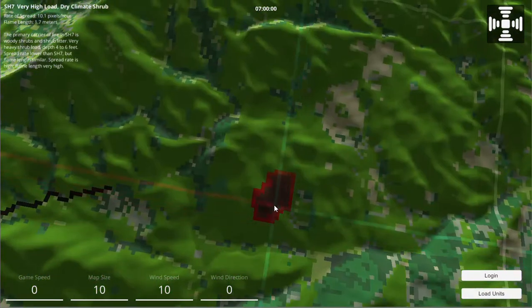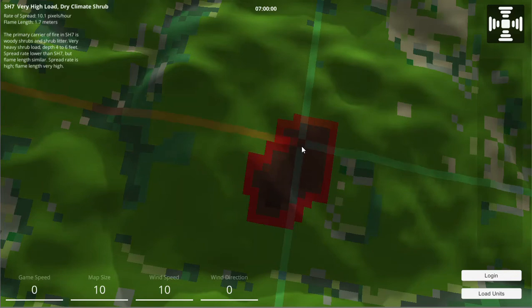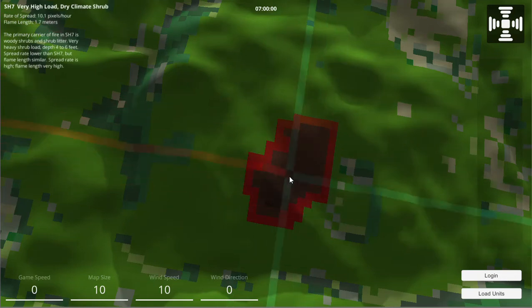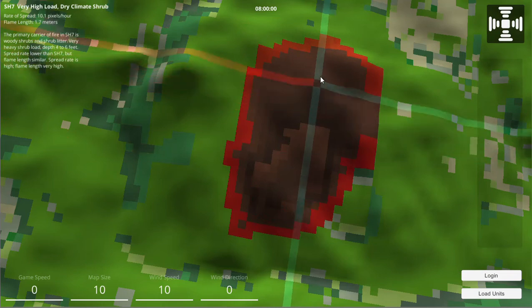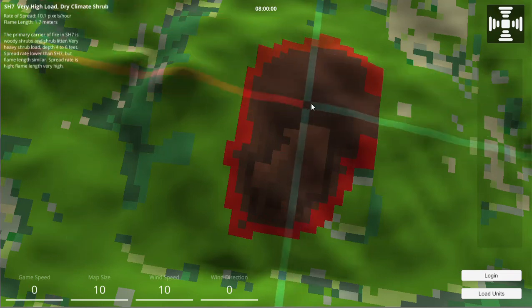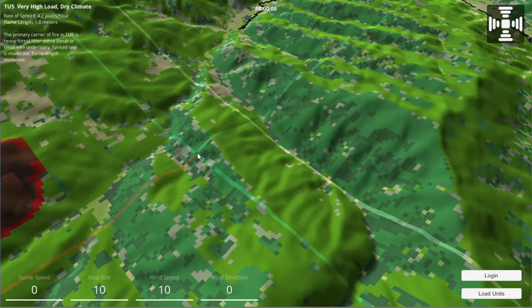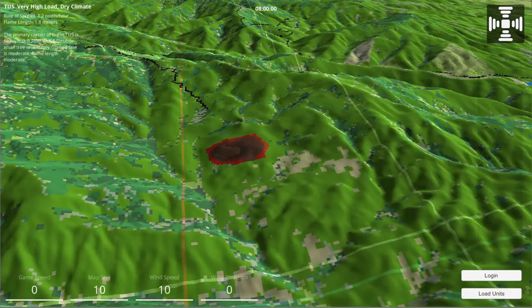If we count roughly — one, two, three, four, five, six, seven, eight, nine, ten — yes, roughly about 10 pixels in one hour. It is going a little bit faster than regular speed based on wind speed because it is going uphill, so that's why it's a little bit faster.